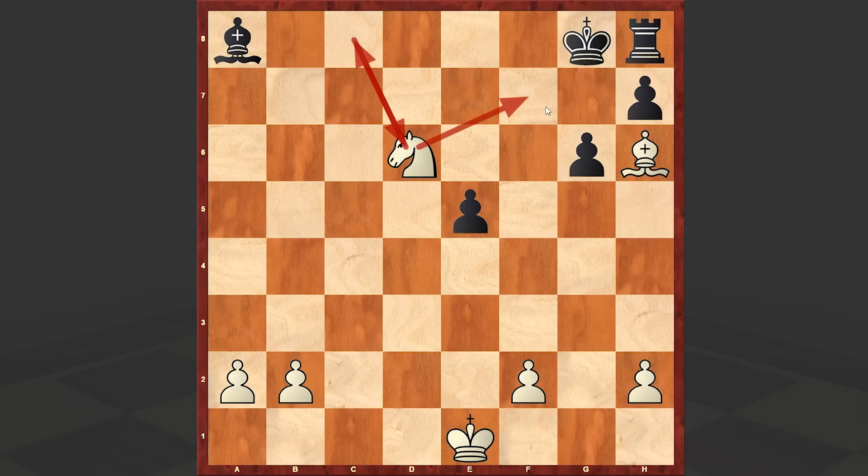White is now controlling the essential f7 and f8 squares. The Black King can't leave this cage — it's imprisoned together with the rook. This bishop can't do anything. There is no way to kick away these minor pieces. And now White will just make use of his passed pawns, push them forward and go for a pawn promotion. There is just no defense. This is amazing.